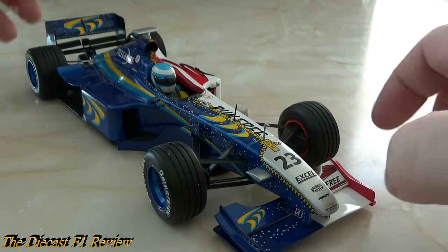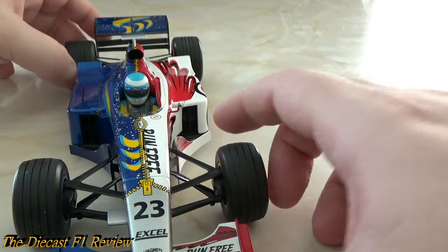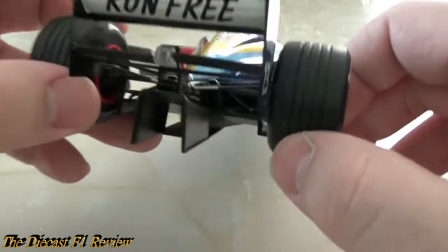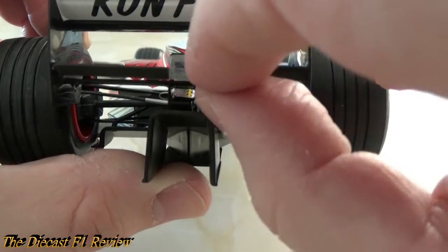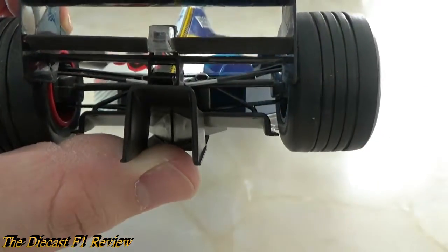Onto the car itself - very nicely made model. I do have an issue though: I've just noticed it's a bit broken at the back. The rear wing support has lifted a bit and needs gluing back on. I didn't realise - it's been in the box for God knows how many years.